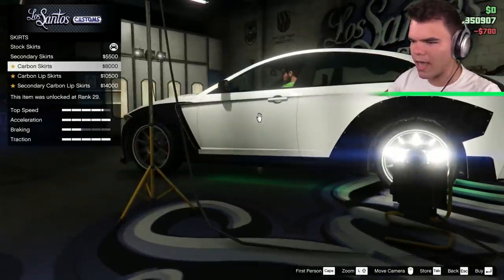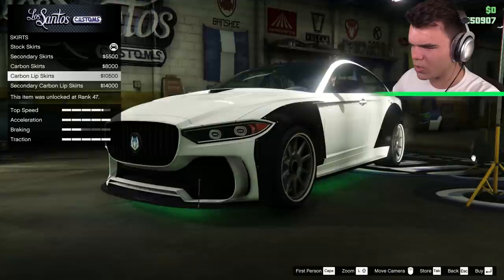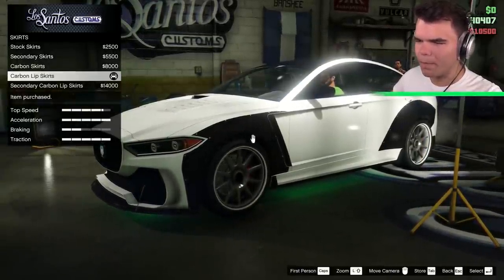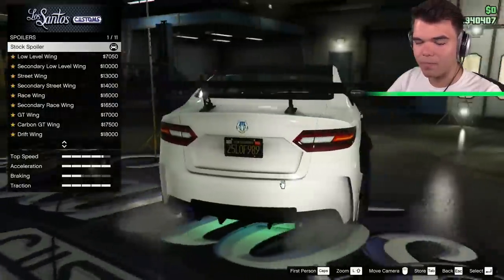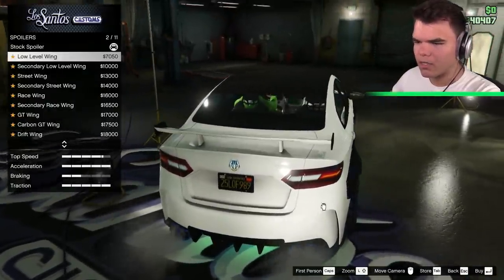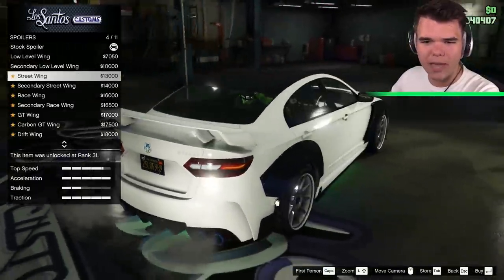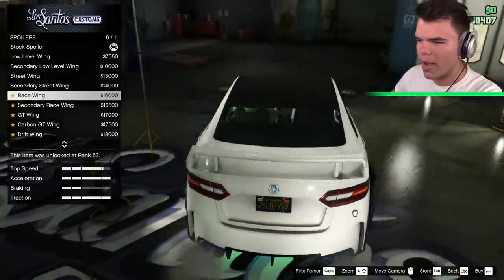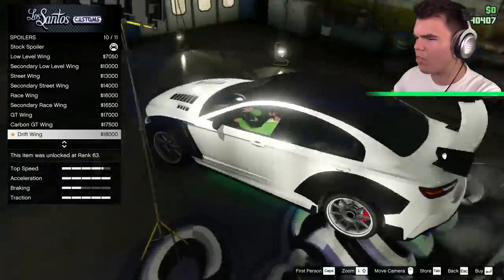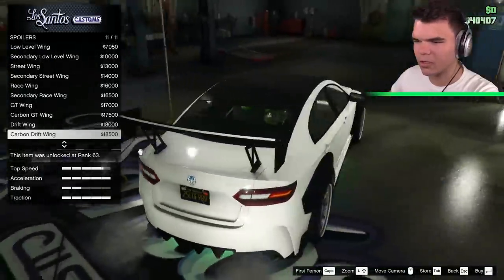Skirts are going to have to be carbon or carbon lip. Or secondary carbon skirts. Maybe we'll keep the carbon lip skirts. I like that. I might have to actually remove the bumper over here — I don't really like that anymore. Spoiler. Currently it's a carbon low spoiler. We can change to the low lip, secondary low lip street wing, secondary street wing, race wing. I like that. The GT wing, the carbon GT wing, the drift wing, the carbon drift wing. I actually really like the carbon drift wing — that looks awesome.